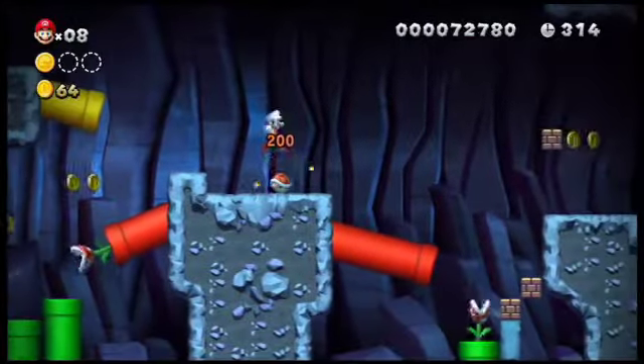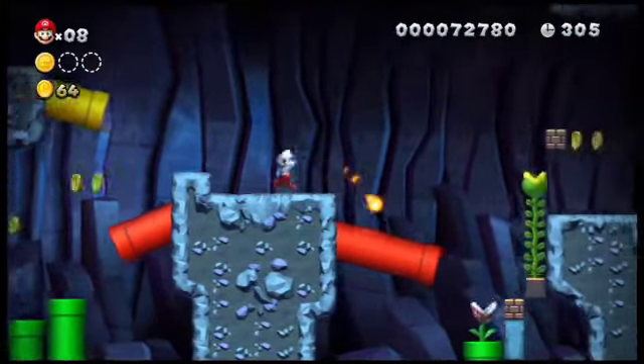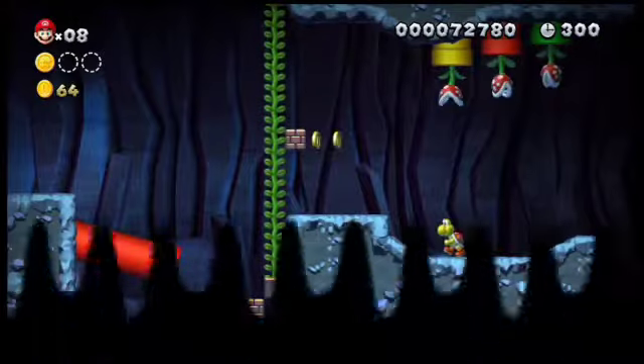For the second Star Coin, when you hit this Goomba you'll notice some blocks on the very bottom of your screen. Fly the Koopa to the block on the right to bring up a vine.